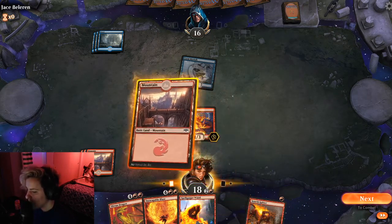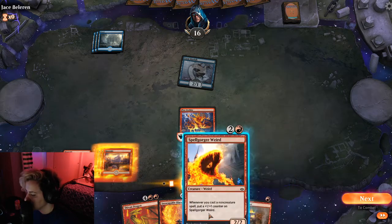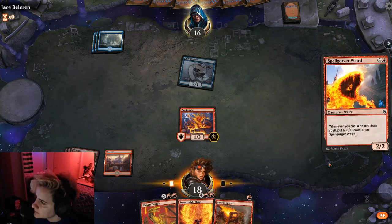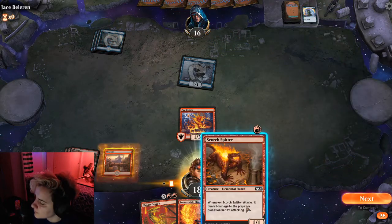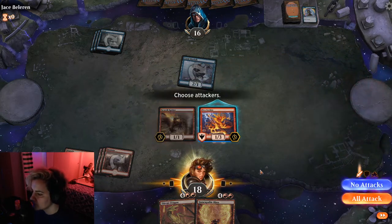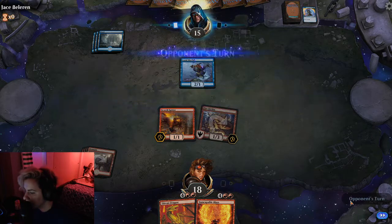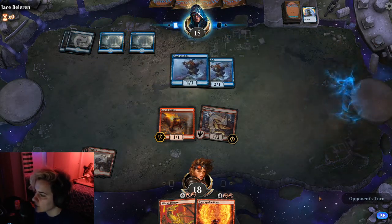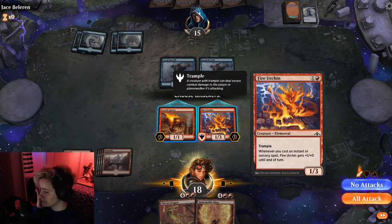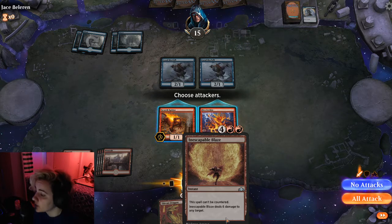So they just attacked for two. I will play my mountain. Back up, we have the Scorch Spitter again. I'm gonna go ahead and play the Spellgorger Weird. They don't have any mana to counter so I'll go ahead and attack - just one little hit. They're playing another Coral Merfolk, that's all they have. So I'll play my mountain. They still have two mana available, so they potentially could counter a spell. I do not have enough mana to cast anything.